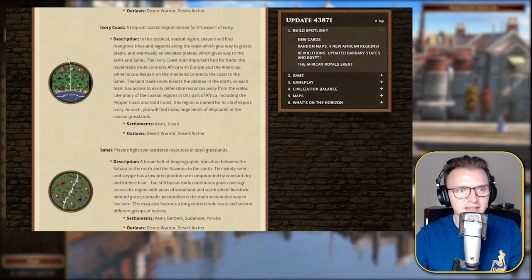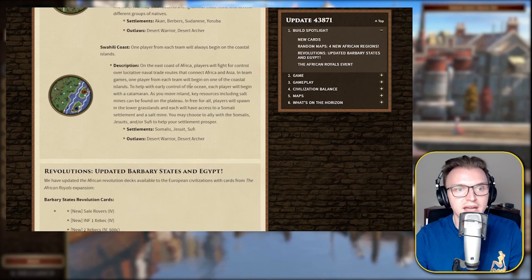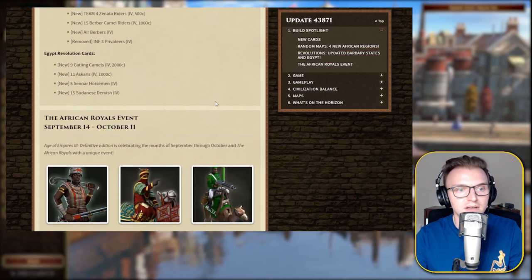Moving over to the next one, the Ivory Coast. That looks really cool — I love the trade post going vertically down there. That's awesome. A tropical coastal region named for its export of ivory. Moving down to the Sahel — that looks quite a nice straightforward map, three TPs. Players fight over scattered resources in open grasslands. And the Swahili Coast — look at this one, it's going to be on the ranked map. That's like a proper water map. One player from each team will always begin on the coastal islands.